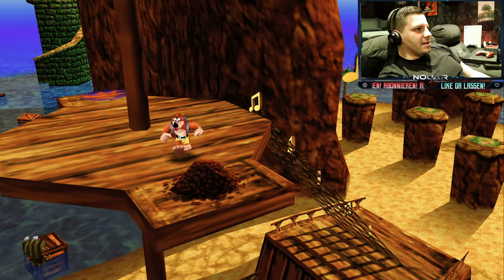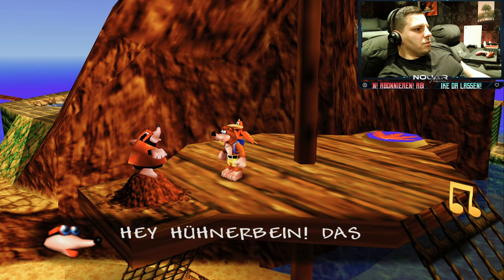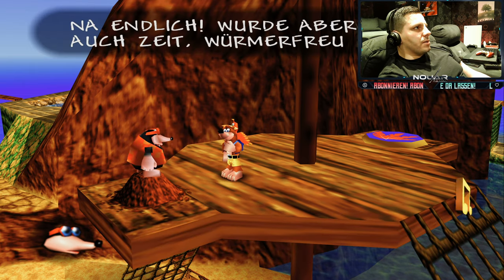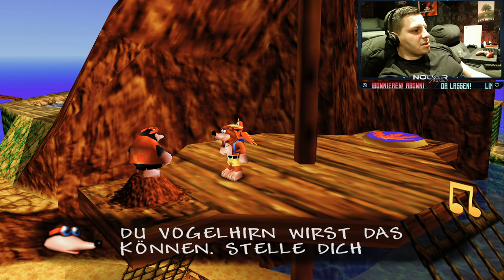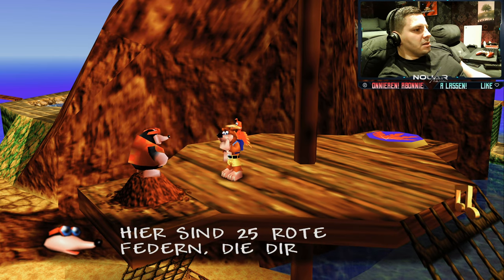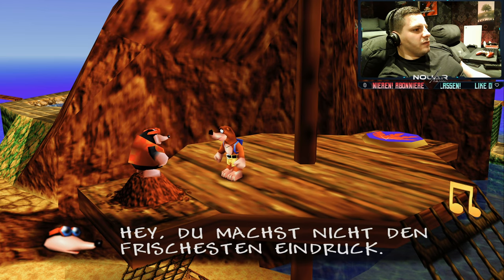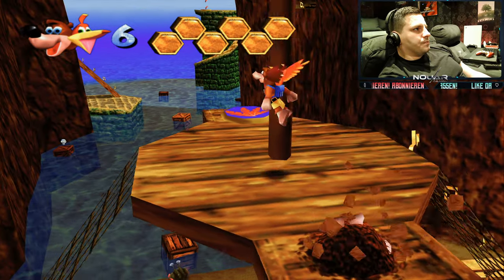Hier können wir jetzt schon mal einen Move lernen: 'Hey Hühnerbein, das ist deine Chance – du wirst jetzt das Fliegen lernen.' Na, endlich! 'Stell dich auf eine blaue Flugplatte und drücke die A-Taste. Hier sind 25 rote Federn, die dir beim Fliegen helfen werden.' Du machst nicht den frischesten Eindruck – ich werde deine Energie auffüllen.